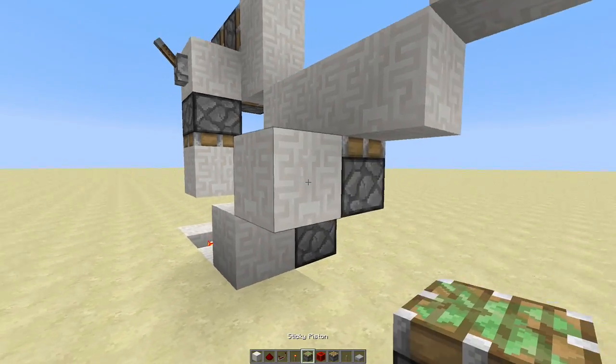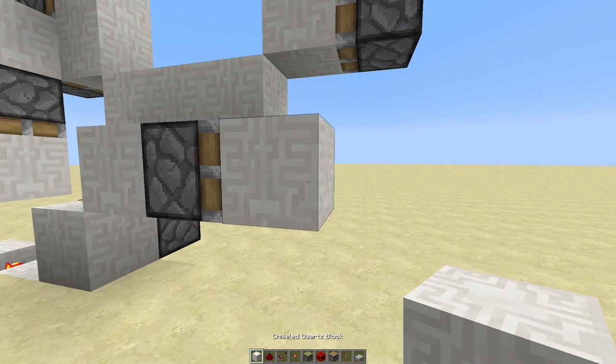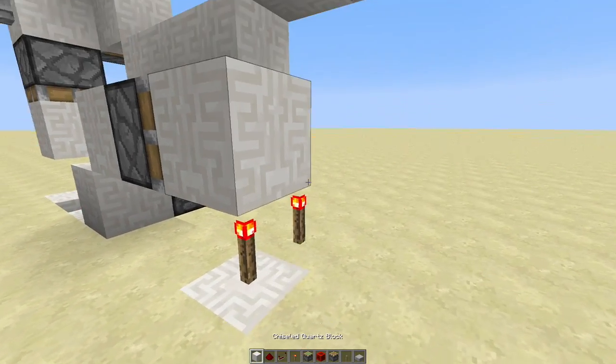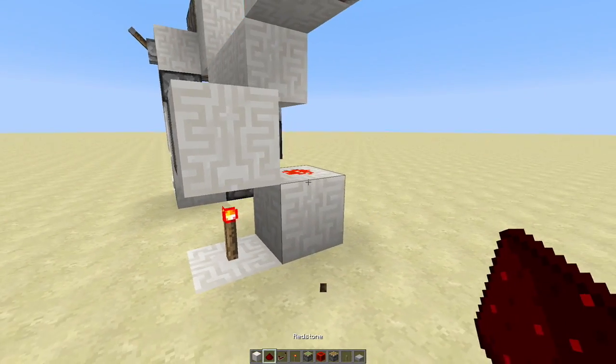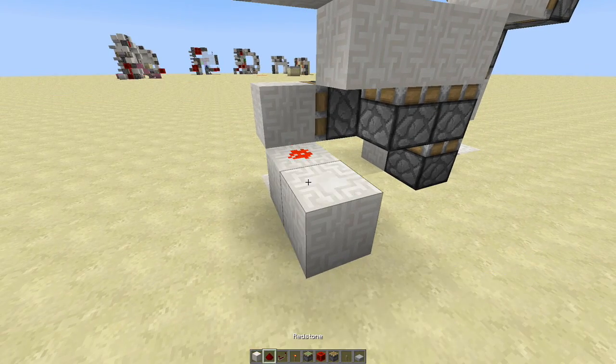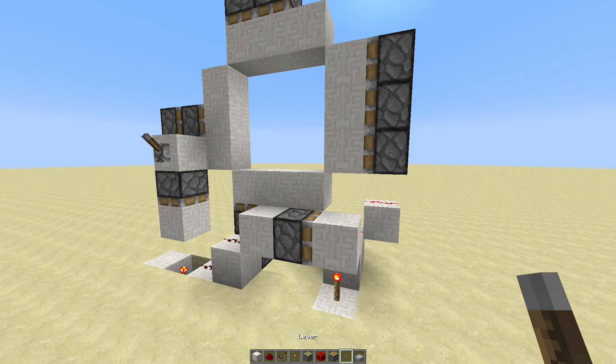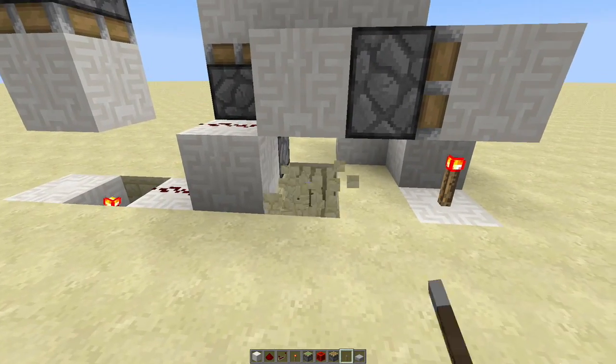From this block it's going to lead into another sticky piston right there with a block in front. That block is going to conduct this torch right here into redstone right there. This redstone is going to lead back over and up on this side.